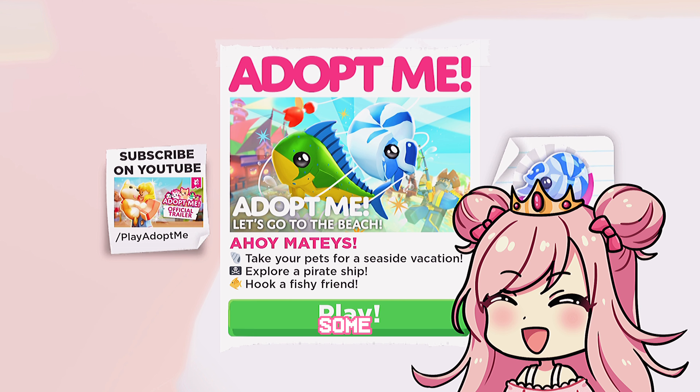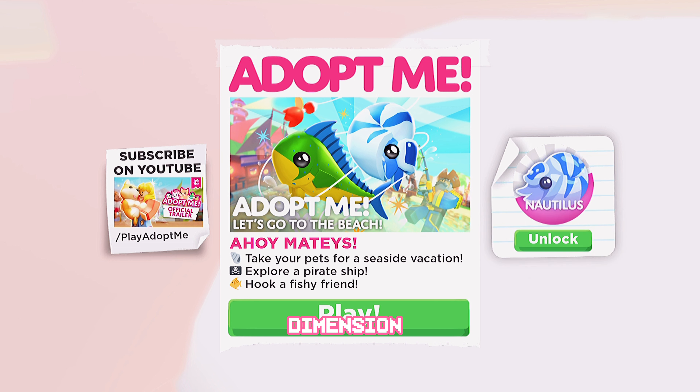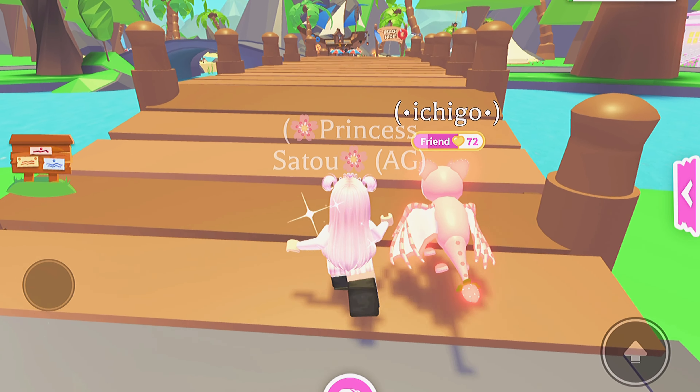Hey guys, it's Princess Alto back with some enchanting new content! Today there's a new update — it's Thursday, so the fire dimension is gone and now there's a new beach update. We can take our pets for a seaside vacation, explore a pirate ship, hook a fishy friend, and on the right is a new pet called the nautilus. Oh my gosh!